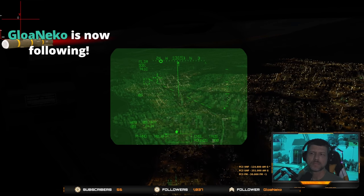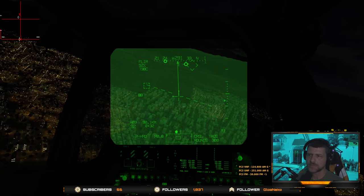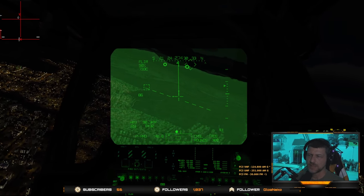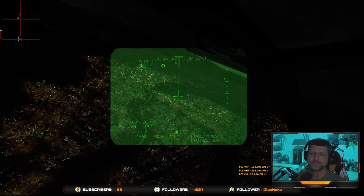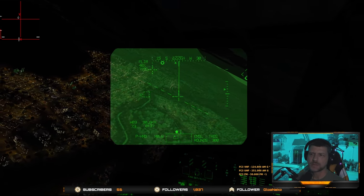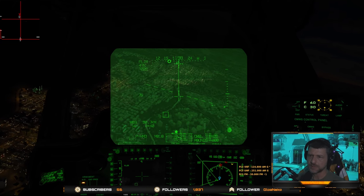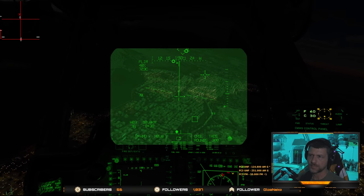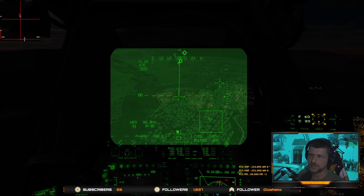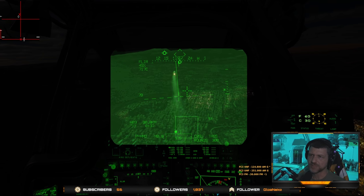Instead, what you can do is set up racetrack orbits if you're going to operate at high altitude and the threat allows it. I recently demonstrated this in a stream with my buddy Tricker — we were engaging some insurgents in a building. I picked up a high orbit, lined up on the target, allowed him to work with the sight, lase the target, then turned outbound and came back in on another run to shoot the missile or the gun. The bottom line is hovering is really not for everyone and not for every situation. If you find yourself getting shot down a lot, start asking yourself what tactics you're using.